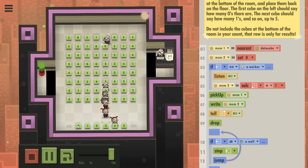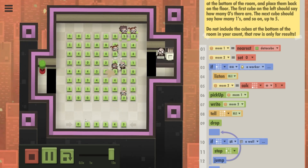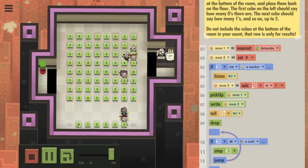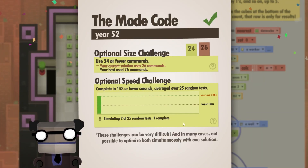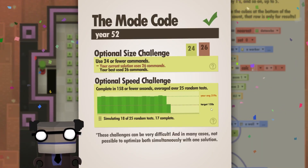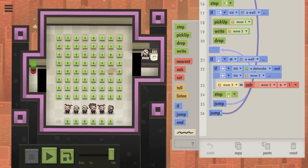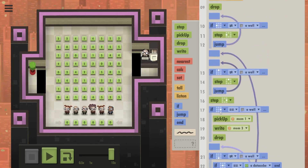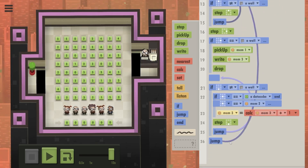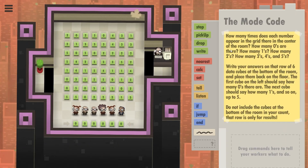My original draft used a listen-and-tell mechanic when assigning numbers. The person on the left side would write their number and tell the other person they're ready, and they would look at the cube and figure out their own number from that — which is very slow. So we're not doing this. That's 26 commands, which was supposed to be short, not fast.